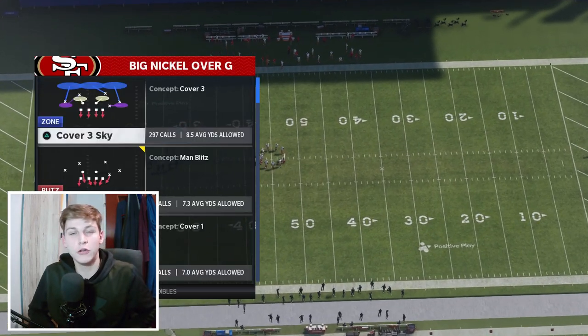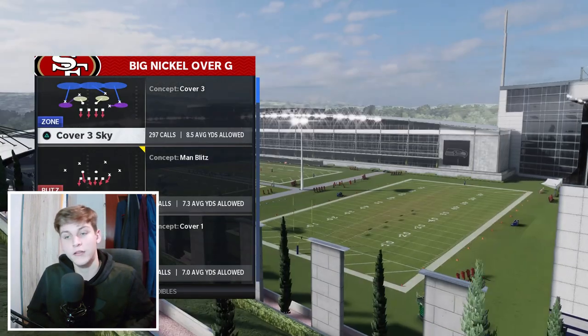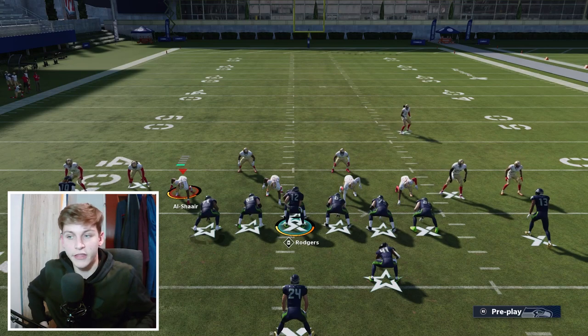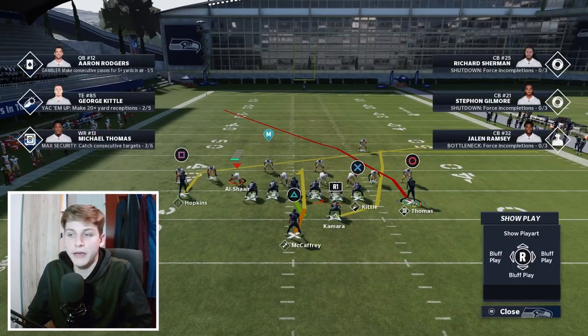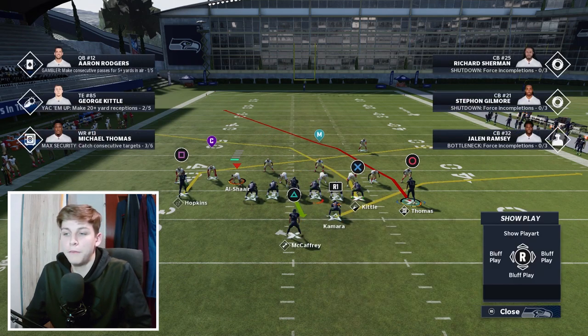I'm going to come in on Nickel Normal — no, not Nickel Normal — Big Nickel Over G, because that's going to be what most people run against you, and I'll come in with Cover 1 hole. What people do is they press and then shade over the top. We're going to put some man-beating routes on the field: Kamara on a flat route, Kittle on a crossing route, and Hopkins on a slant.